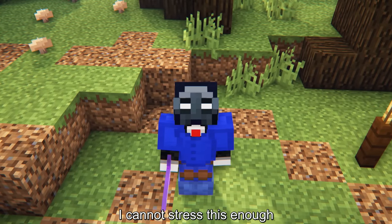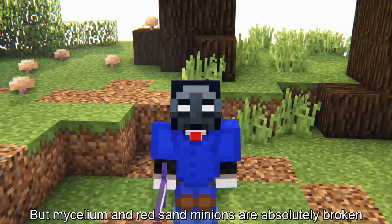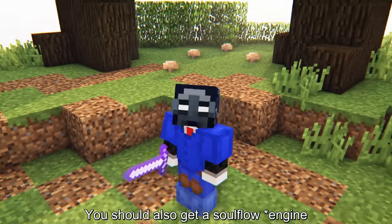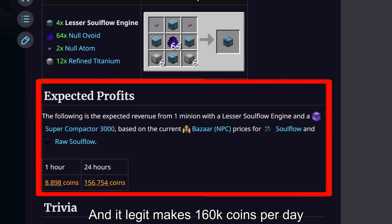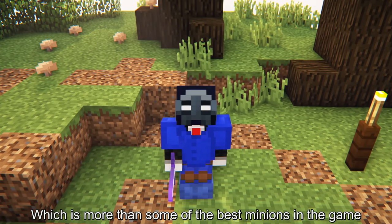Mycelium and red sand minions are absolutely broken. They are dirt cheap but make a lot of coins every day. You should also get a soul flow battery, as the price of soul flow is really high right now, and it legit makes 160k coins per day — which is more than some of the best minions in the game.